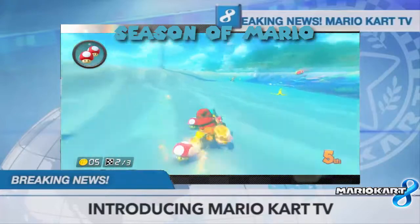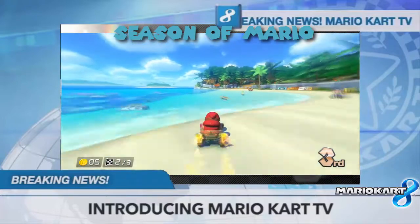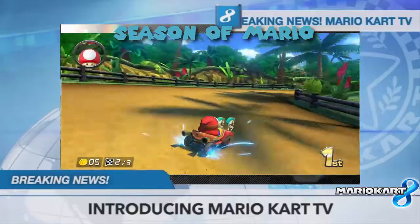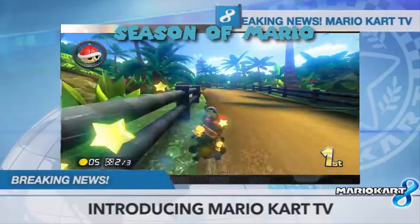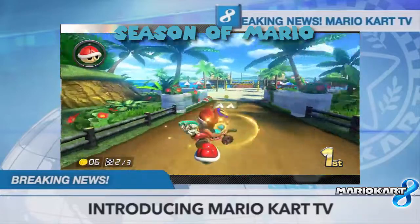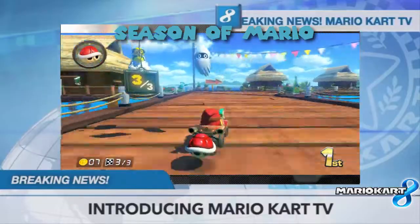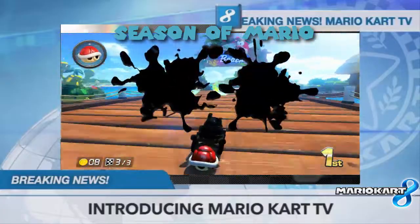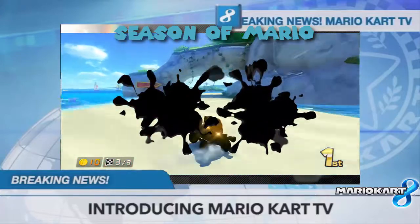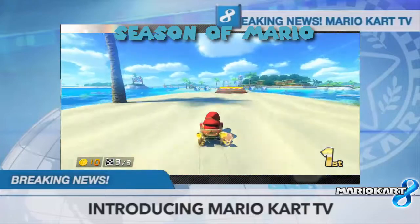Let's go here and avoid that crab. Excuse me, Wario! I should have got that shell for protection just in case someone throws something at me. It won't be able to protect me from a blue shell though.